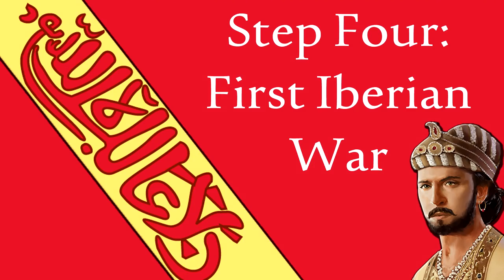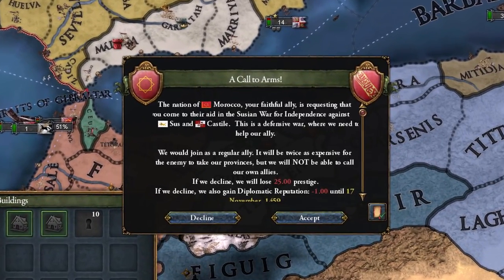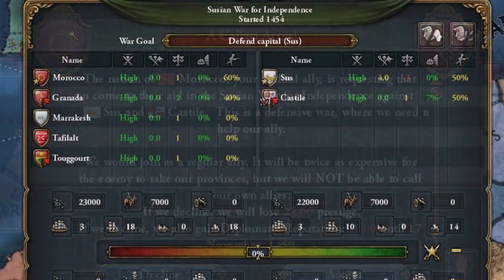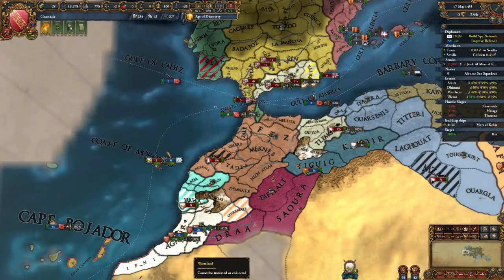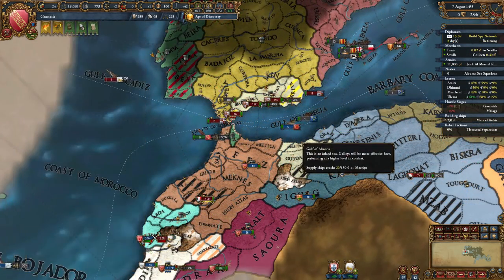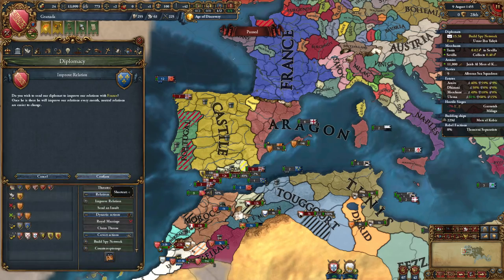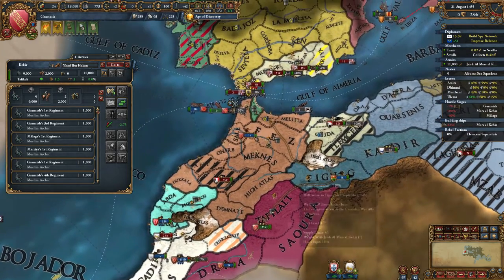Go ahead and set the game to speed 5 and wait for somebody to declare war on you or Morocco. In two out of the three test campaigns I have tried, Castile supports the independence of a Moroccan vassal and is dragged into war to support them. Luckily, Morocco can call you into the war, and with you, your vassals, and Morocco and their vassals, you are evenly matched against Castile and the rebellious vassal. Unfortunately, your Iberian provinces will almost immediately fall under Castilian occupation. If you get lucky, like I did in this campaign, Portugal will be embroiled in a war and vulnerable for conquest. Even if they aren't in a war, their ally Castile will be tied up in the independence war and will not join them. Their traditional English ally is also normally embroiled in a conflict with France and will not normally join the war either.